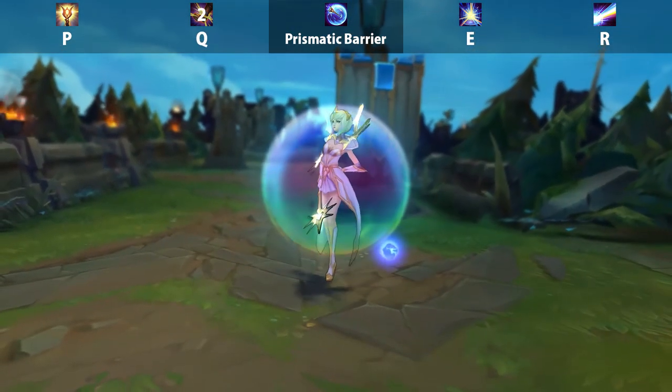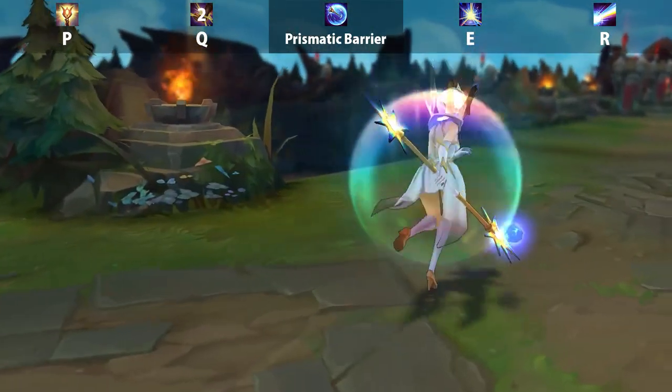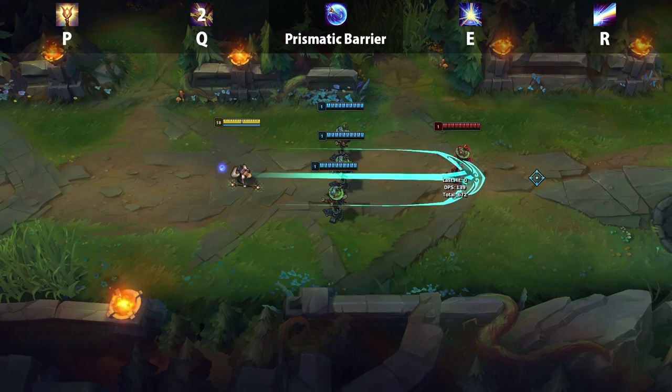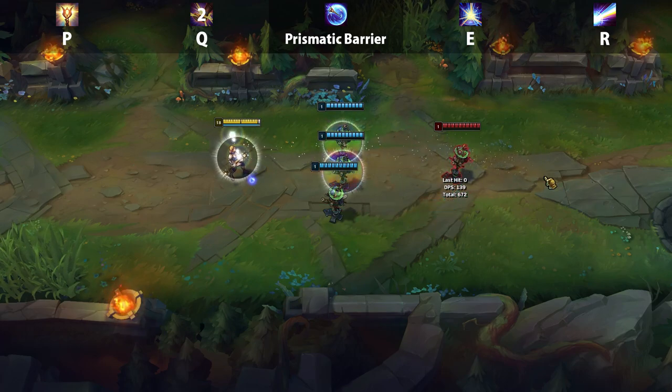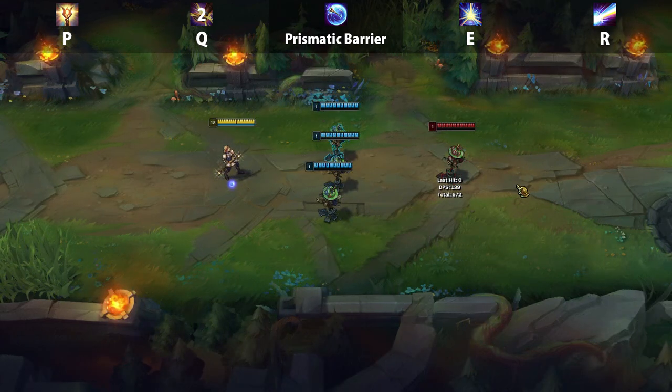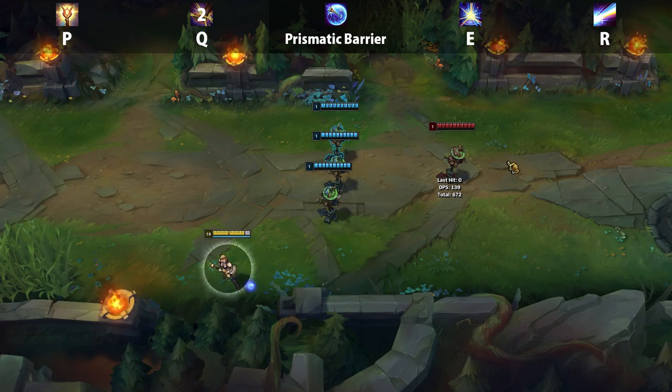Lux's W is Prismatic Barrier. Using this ability sends a shield out in a straight line and then returns to Lux almost like a boomerang, shielding all allies hit on the way out and shielding for an additional amount when it returns. Lux support does not have the best peel in the world but between her Q and her shield she is able to help a little bit. You want to max this ability last.